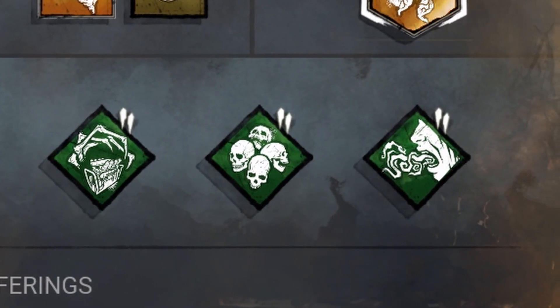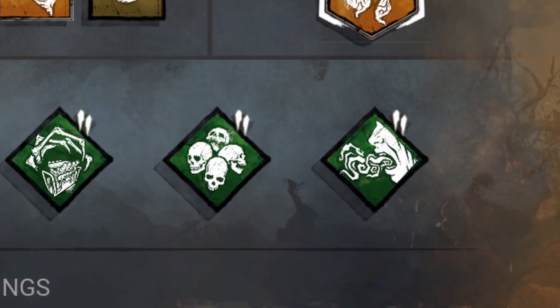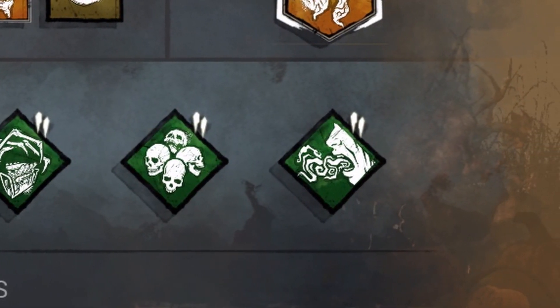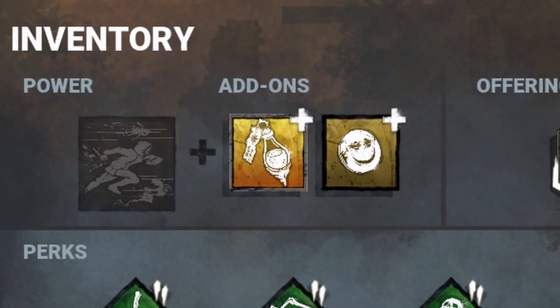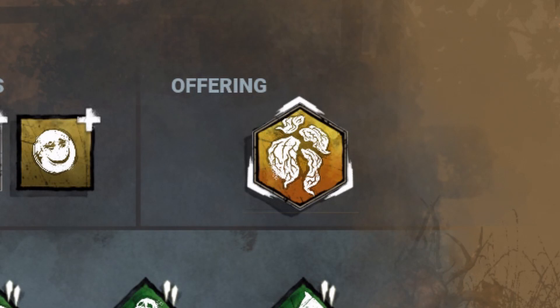We're also bringing Strider: A, because we didn't have Nurses Calling; B, because we didn't have Ruin; and C, because I think it's going to go hand in hand with his ability. We're going to have a lot of people injured and we're going to be able to hear them about 20% better. We're also bringing the Blight Serum — one of the new add-ons in the Eternal Blight — to see if we can get some value out of that. And we're bringing the Petals so that we get a hook that spawns in and we can get some extra points. With that being said, let's get into the gameplay.